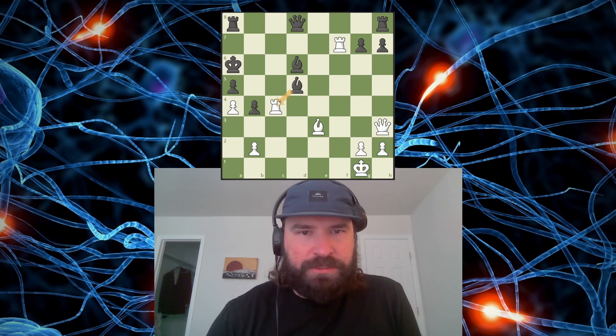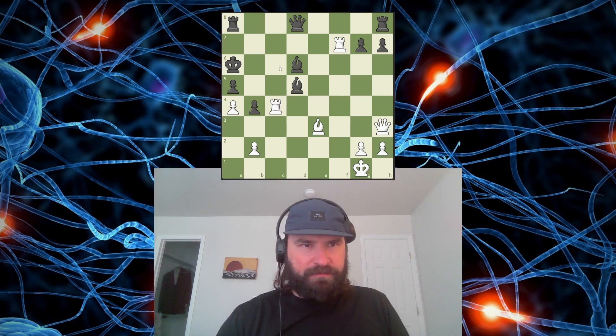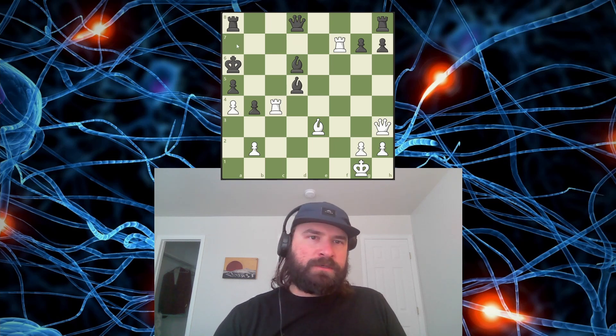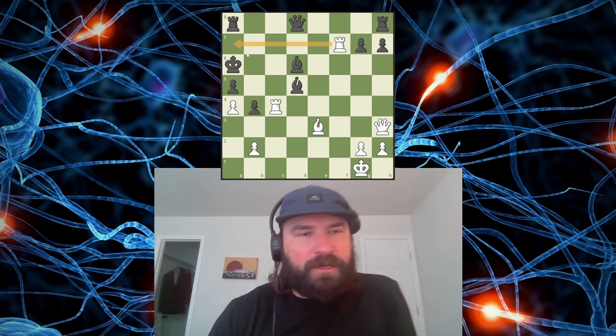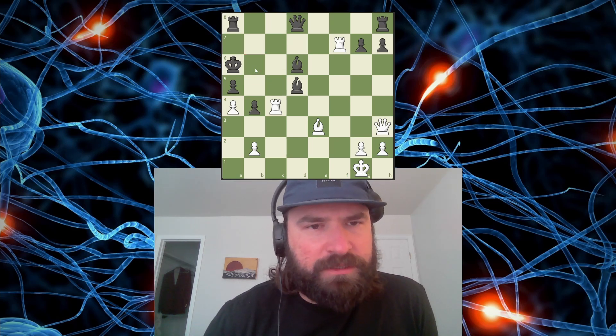There's some tension here, some tension here. I see surprisingly few checks in this position, actually. I feel like this and this are the only ones. I guess this exists as well. This could be interesting, in that it would bring the rook here and sort of take away a lot of squares from the king. But this is taking away more squares right now. So the king has no squares — the king is trapped right now.